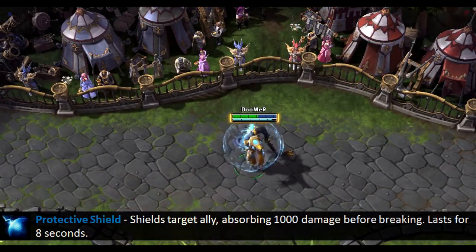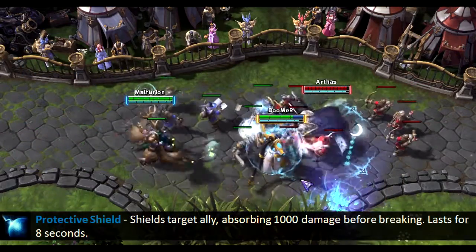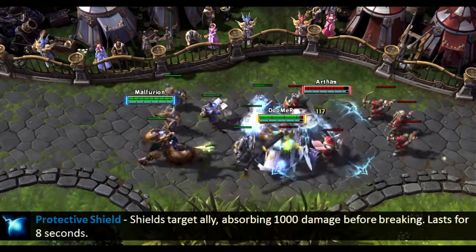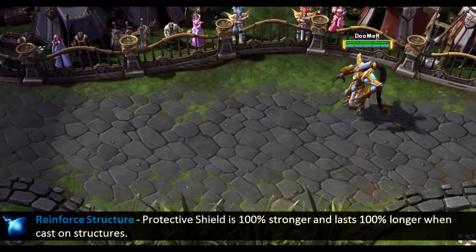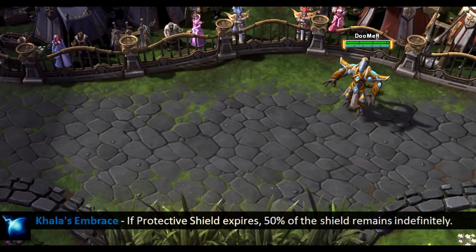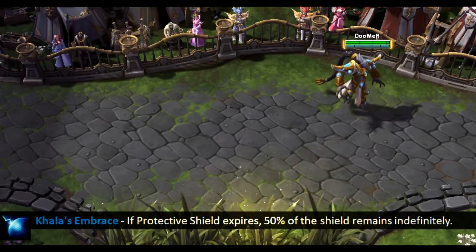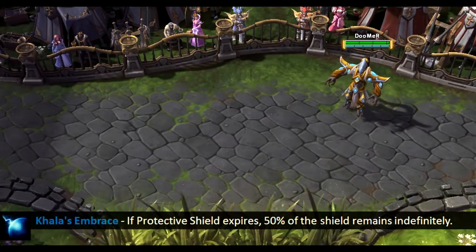Protective Shield is his first skill. It shields the target ally, absorbing a lot of damage before breaking, and lasts for 8 seconds. The Reinforced Structures talent at level 4 improves the durability and duration of the shield when cast on structures. The Akala's Embrace talent at level 7 preserves a portion of the shield once it expires — a great talent to protect your whole team before a big teamfight.